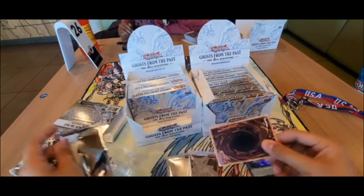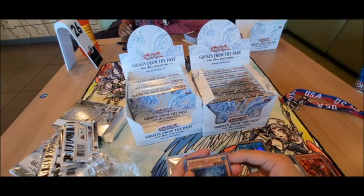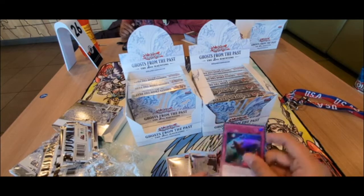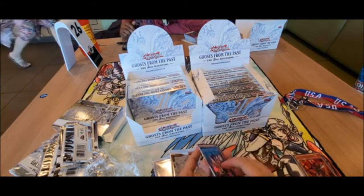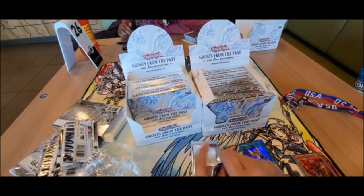Pack number two: we got Tenyi Spirit, Vampire Kingdom, DDD Vampire Takeover, and an Agent of Miracle Jupiter. I'll save the Dark Magician Girl pack for last — let's see if we can pull a Ghost Rare.